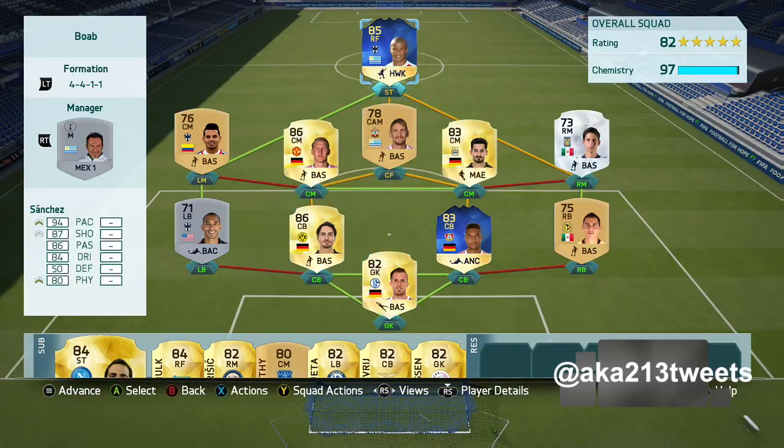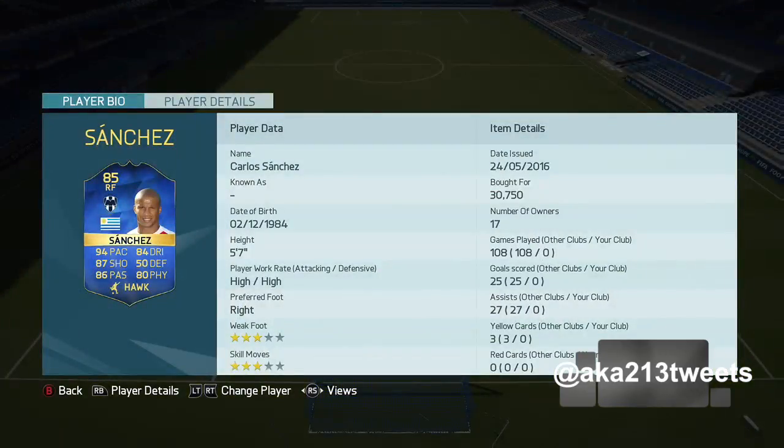Let's check out this card: 85 overall Carlos Sanchez. He's got 94 pace, 87 shooting, 86 passing, 84 dribbling, 80 physical, high/high work rate, three-star weak foot, and three-star skills.